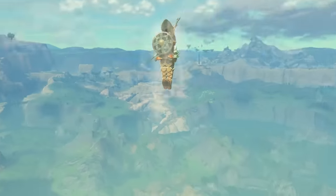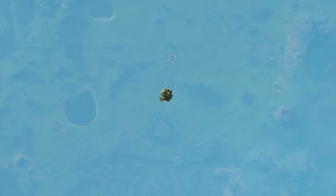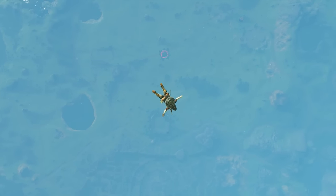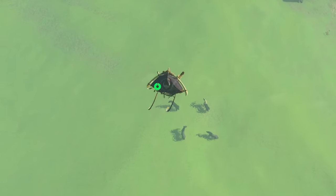If you have trouble approaching them, you may find it easier to surprise one from the air. So, why not shoot out of the nearby Skyview Tower for height? Or, if you're far from a tower, look for a ridge or even a tall tree to get some air to paraglide down from.